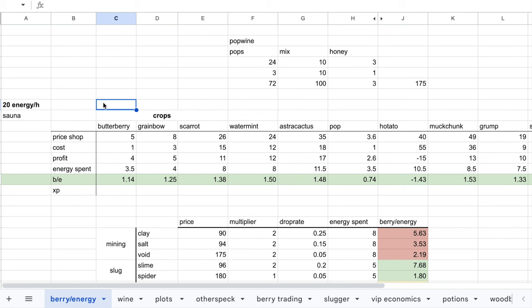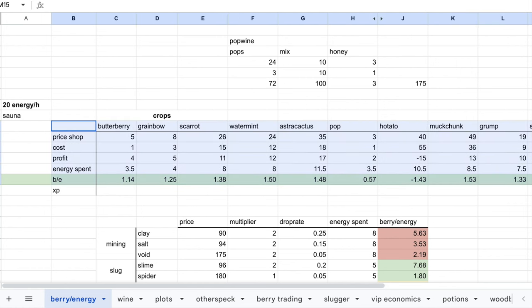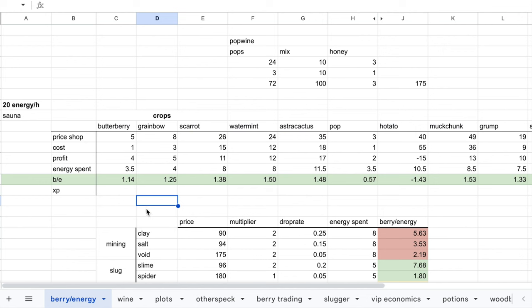VIP is very important. It's very important to learn how to calculate the berry per energy ratio — this is what B/E means. For example, when you plant a pouberry, the seed will cost you one berry and you can sell it to Hazel for three berries, so that's two berry profit. Divide the profit by the energy spent to plant, water and harvest one pouberry and you get a 0.57 ratio. That's why watermint is very popular — it has the highest ratio. You need to do the math for yourself so you can know what you want to farm. For example, if you find someone that wants to buy skerrets for 30 berry, you need to do the math and it will be worth it to farm skerrets.